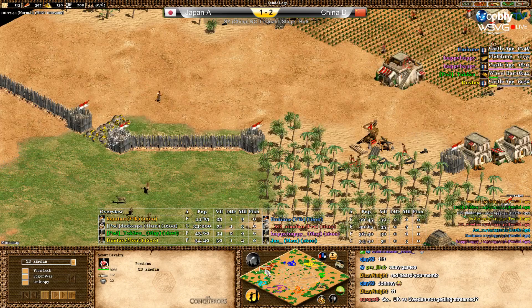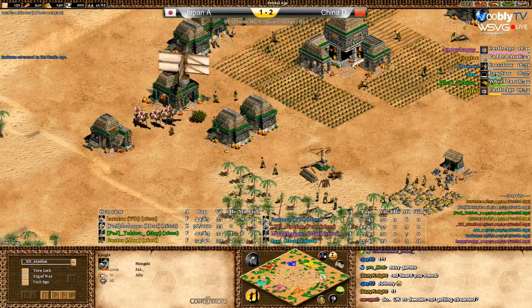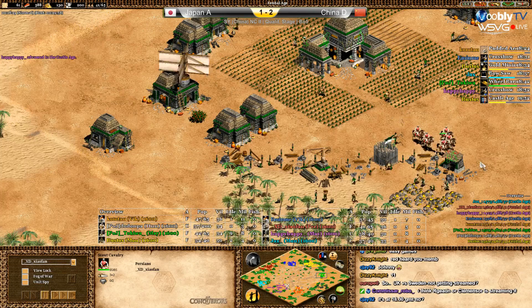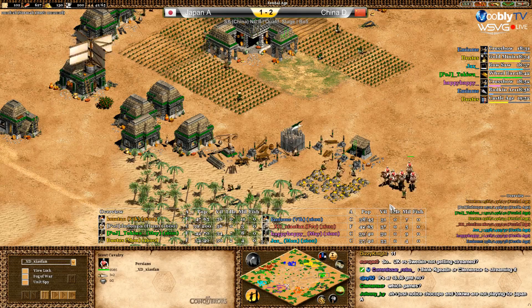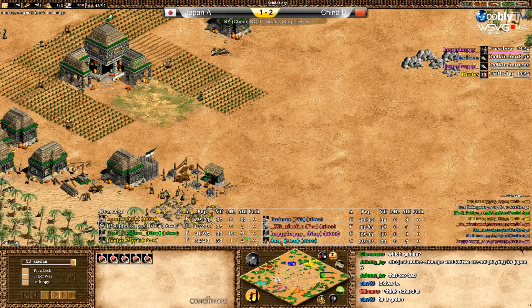Look — Jacks' knights are still killing all green's archers. Green saw it and is now fast walling with houses to cover the lumber to the gold. But he can still pick off some villagers and cause delay. One villager down — and now killing another one at the gold. Jacks is sending his knights — where? To purple? To orange? To hit something, but orange has no upgrades and is still in feudal while purple has crossbows with fletching — a big difference.